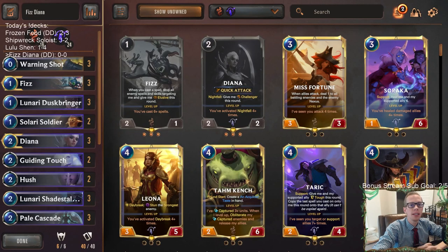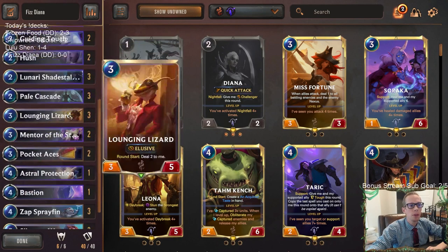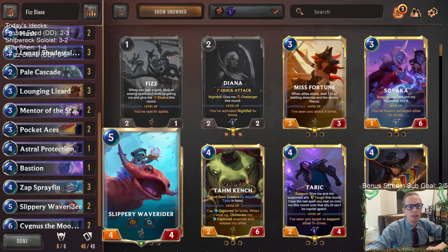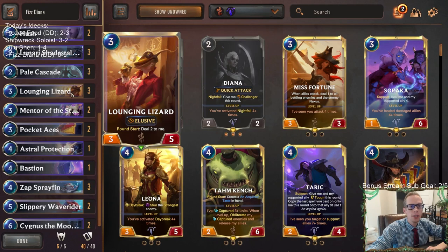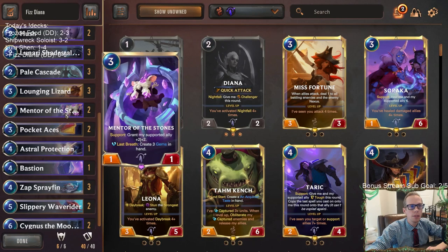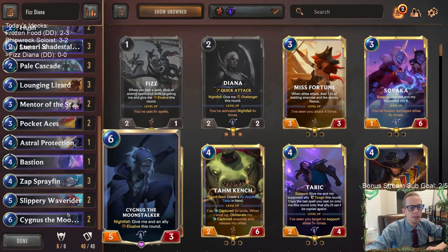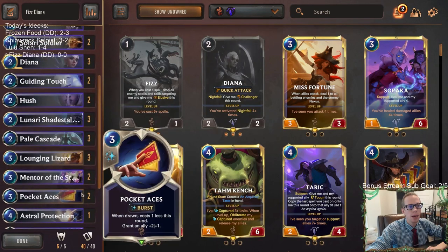Welcome everybody on Twitch chat and YouTube! We're going to be playing Fizz Diana - an aggressive deck winning with elusives. Fizz is elusive, and we also have cards like Zapsbrafin, Slippery Wave Rider, and the brand new Lounging Lizard as elusive threats. We can pump them up with Pocket Aces and Mentor of the Stones. Lunari Shade Stalker is nightfall with elusive, and Cygnus the Moon Stalker can grant elusive for one turn.